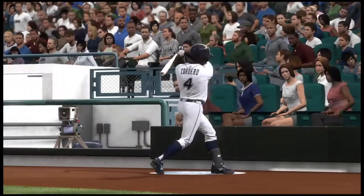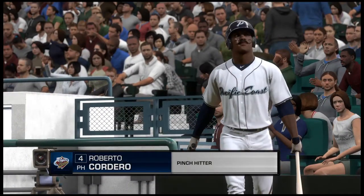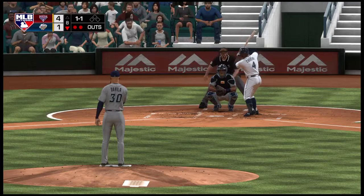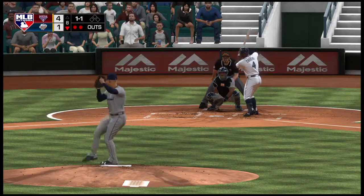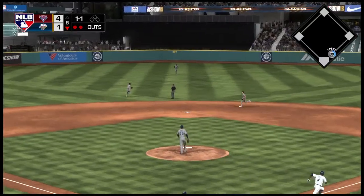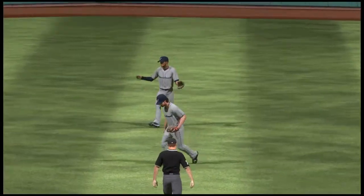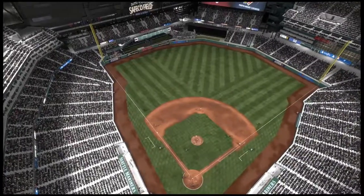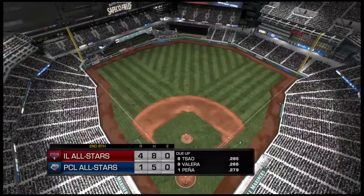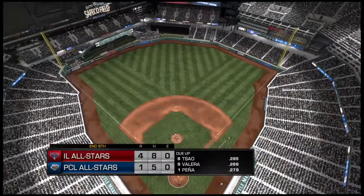Roberto Cordero will get the call to pinch hit with two out and the bases empty. Lifted into the air to shallow center — Culberson ranging into the outfield. He makes the catch — what a play on the run to end the inning. So they breeze through this half of the inning. We've played eight full. The International League Stars lead it four to one.